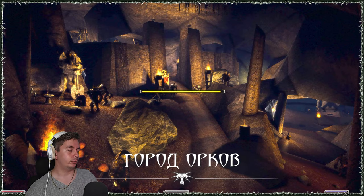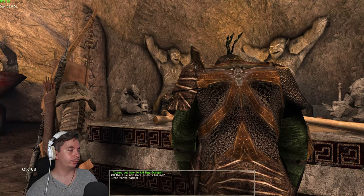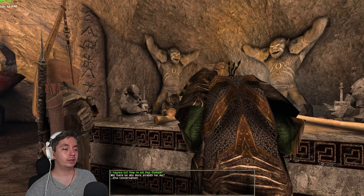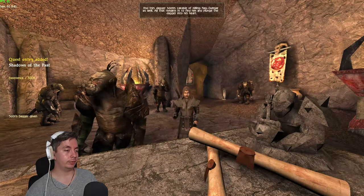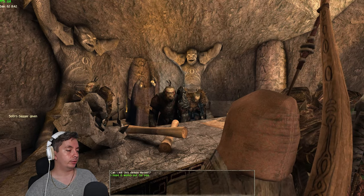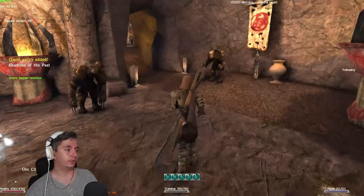Then you go to the orc city and back to the chieftain one more time. You show him this dagger and he gives you the option to either kill the ghost of an orc yourself — which is only killable with this dagger — or you let him do it. You can say 'I hope it works for you,' or you can kill it yourself. Of course you want to kill it yourself for the extra experience.